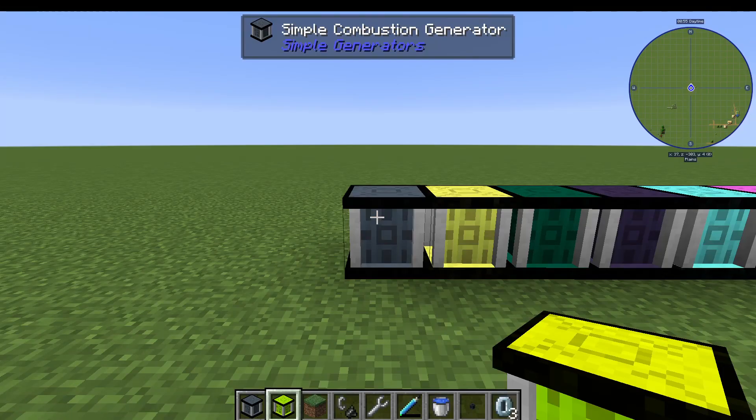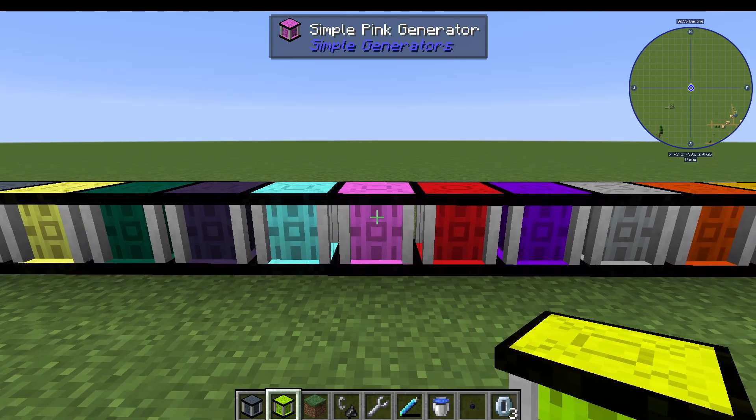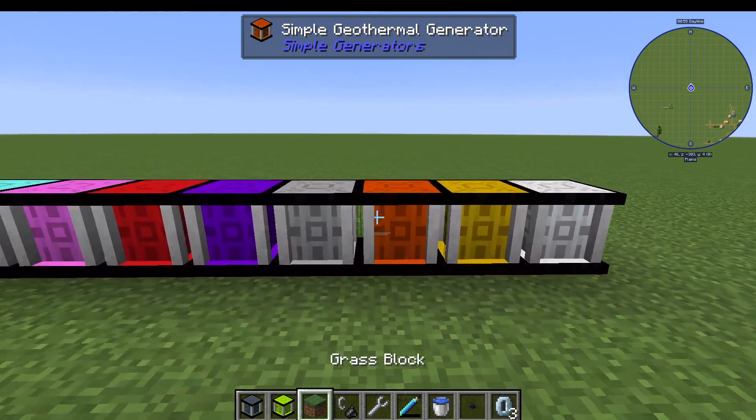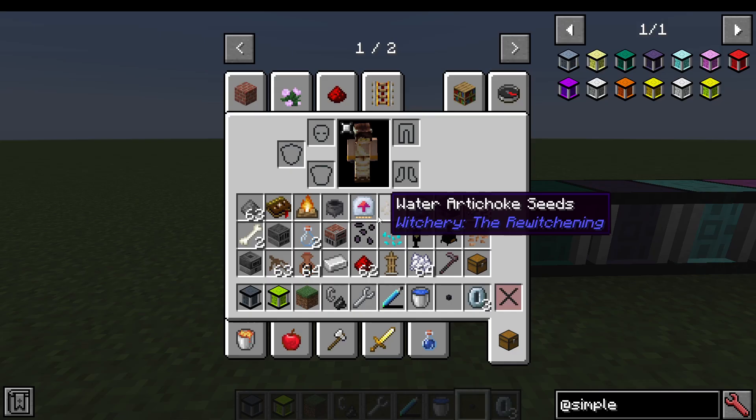This is Simple Generators. It adds a simple Combustion, Culinary, Ender, Nether, Soul, Pink, TNT, Potion, Statue, Geothermal, Combustion, and Turbine Generator to the game, all making Forge Energy. So, what does each one do?